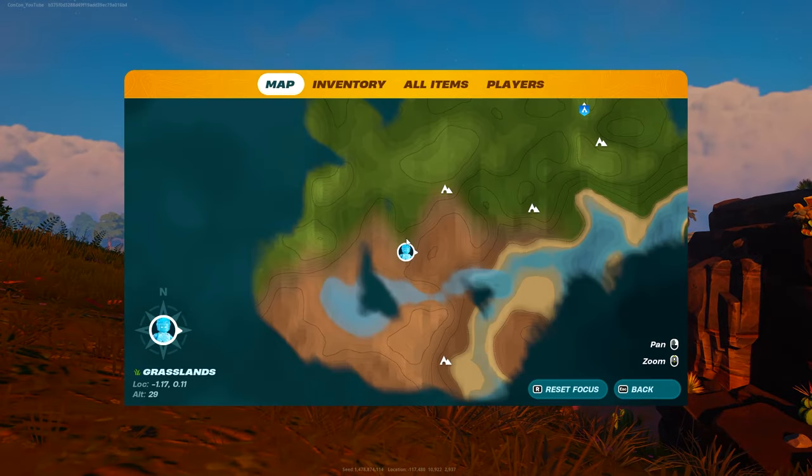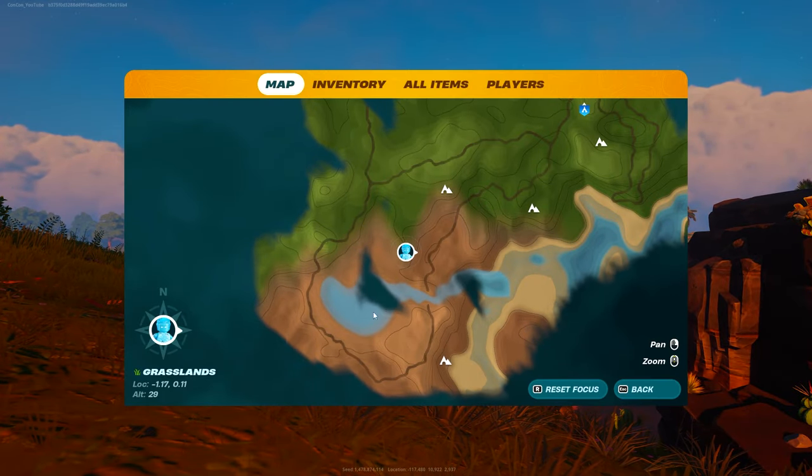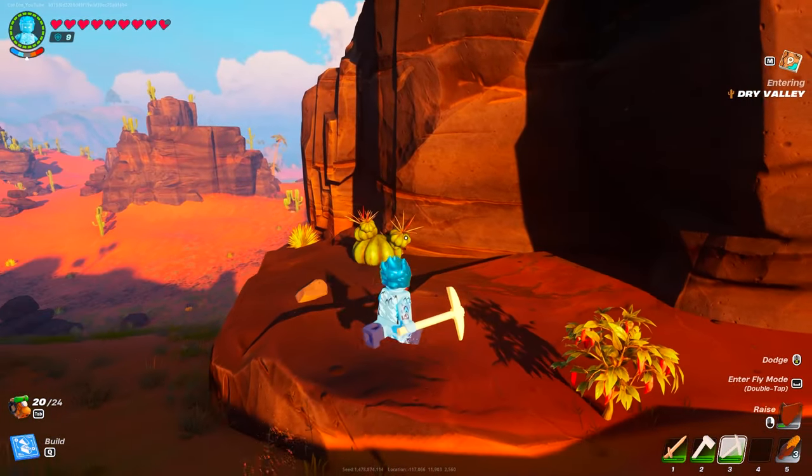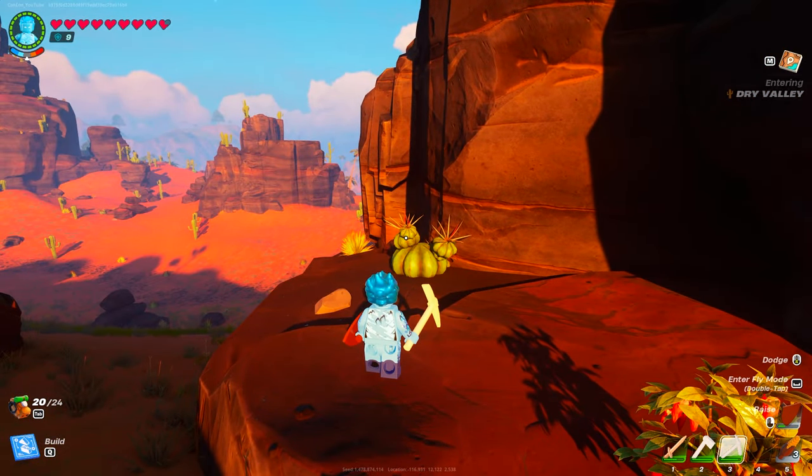In order to find rough amber you need to go to the biome called the dry valley. This is the desert biome right over here. If I enter this biome you can see it says dry valley at the top, and if I open up the map it will say dry valley at the bottom left.